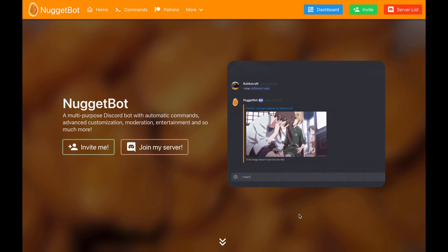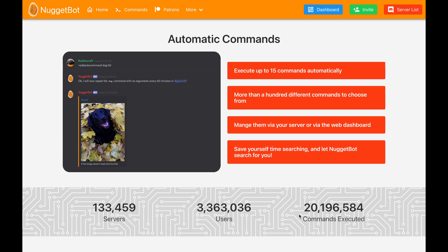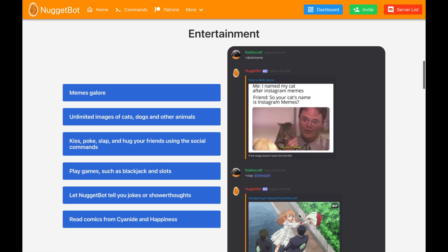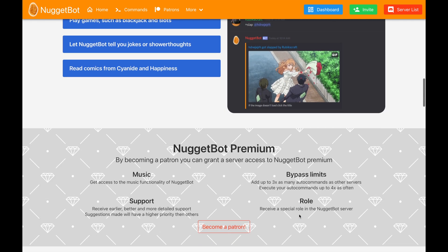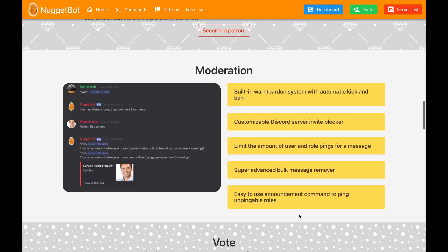Nugget Bot — a multi-purpose moderation bot. Basic moderation bots are boring, so instead we'd suggest Nugget Bot, which features a range of moderation features, commands, and extra fun stuff for your Discord channel. Once Nugget Bot is added to your server, you're able to manage everything from the Nugget Bot dashboard online.